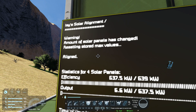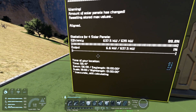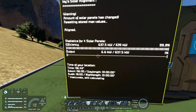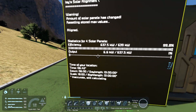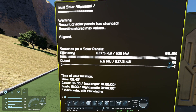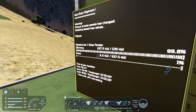It's saying 'amount of solar panels has changed, resetting the max values' — so it's still calculating. It's also trying to work out things like the daylight length and where the sun rises and sets, and it won't know that until you've had a full day-night cycle. It's showing us the efficiency — the potential maximum output from these solar panels is 639, currently it's got 637, so that's 99.8% efficient. I think that's pretty good.